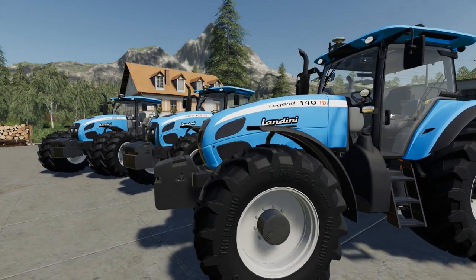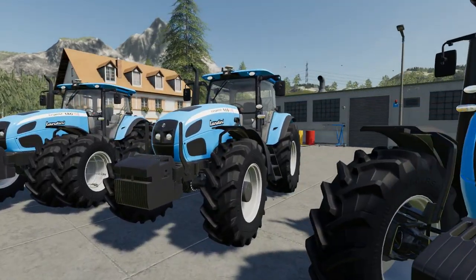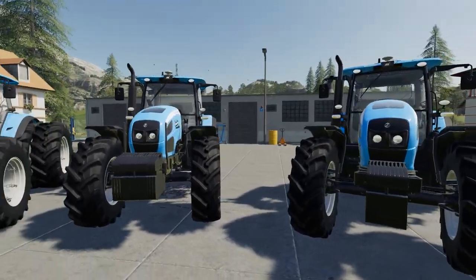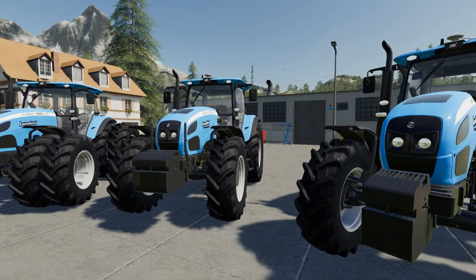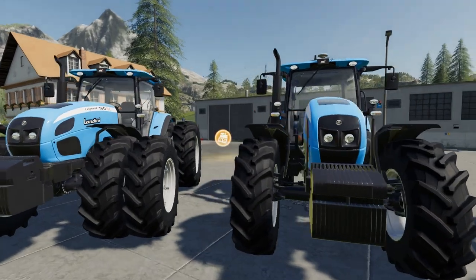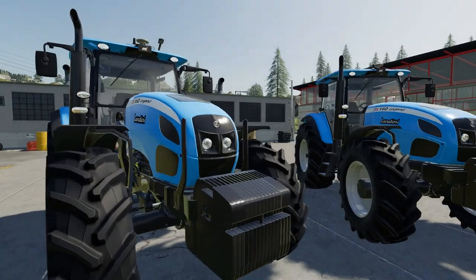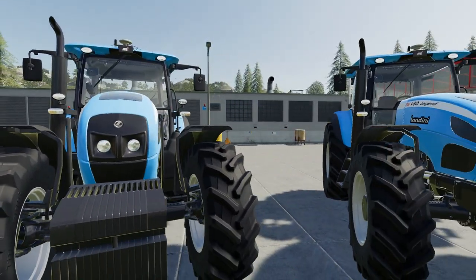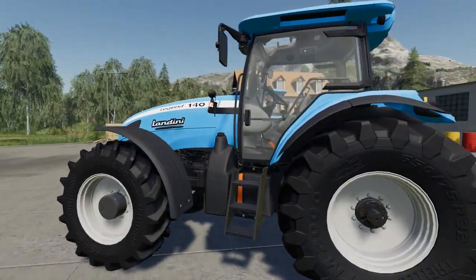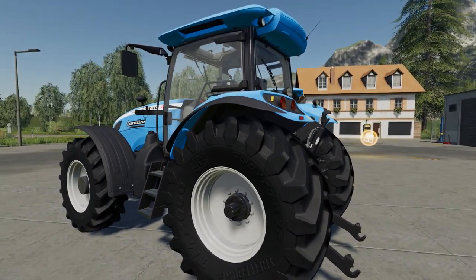We've got three models in this range: the Landini Legend 140, 160, and 180 TDI. There are various wheel and tower options and two front weight options, but no option for front linkage unfortunately. The 160 has the standard Stoll loader brackets, which is the only option for the loader bracket. We've only got Trelleborg tires as well, so there's no great amount of tire choice.